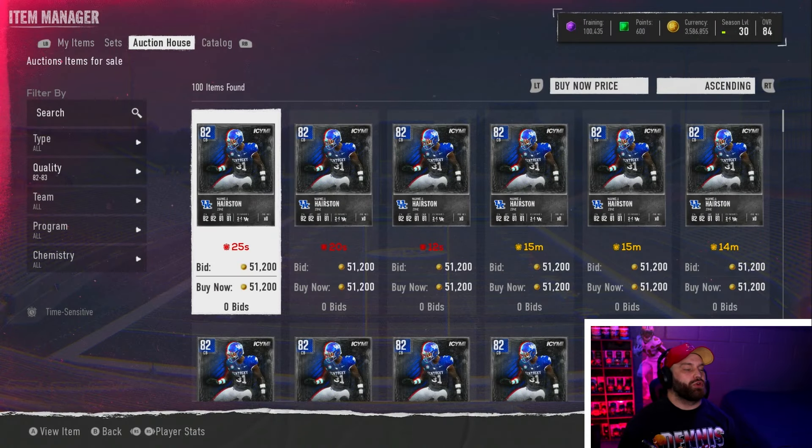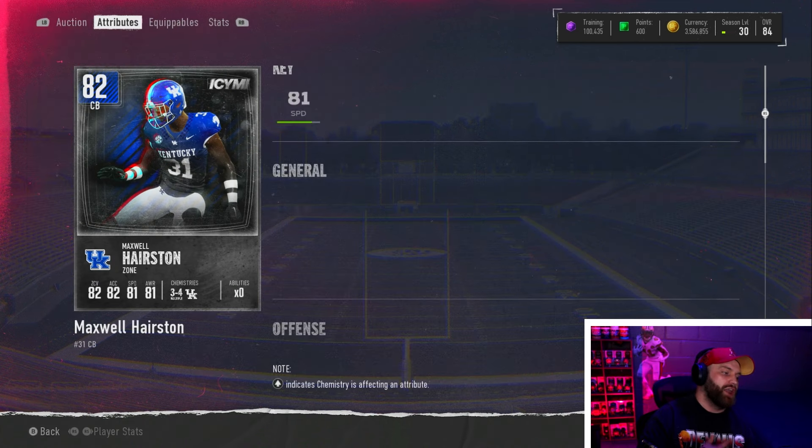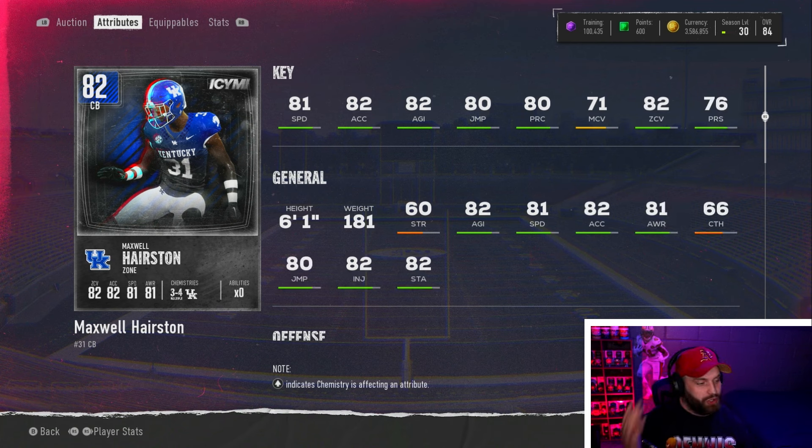I laid the 82 overall cards toward the end since they're a little more expensive. Promo cards are what you want for budget beasts — they're tuned up compared to normal 82s, which is why there aren't many core cards on this list. Maxwell Hairston is another corner you could put on the opposite side of Will Lee. He's six foot one with 81 speed and a really good zone corner — 82 zone coverage, player ratings above 80. It's annoying that 82-speed and above cards are 60k-plus, but Maxwell Hairston is a very good option when starting out. Will Lee is still low-key better.